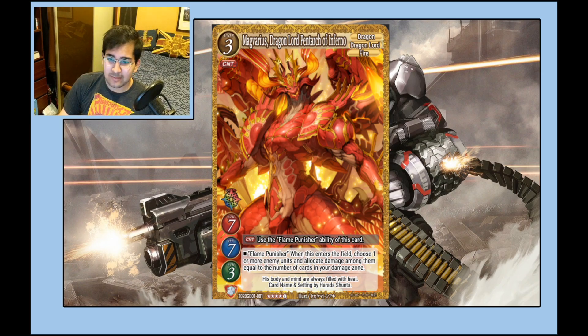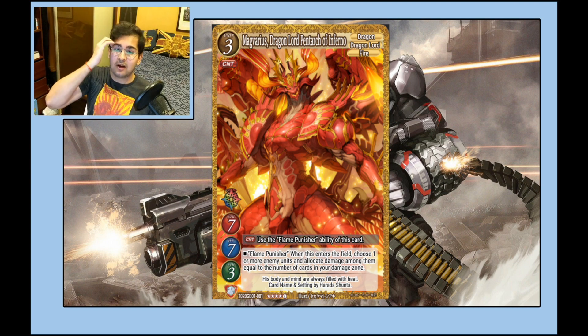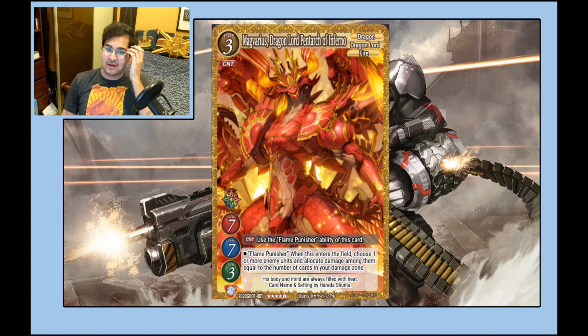Let's get started with the big boy Mag Varius. This is obviously a very strong legend. It's a 7/7/3 — the best stats you can get for three. The counter effect is ridiculous; basically as long as you see this outside of your first few damage, it's going to do something quite good. You can also genesis summon this and still get the effect. This card is insane — if you can fit it in a deck, you will want to.